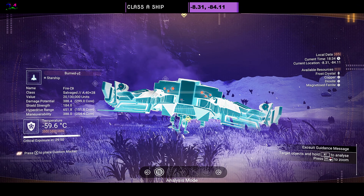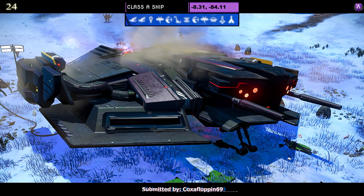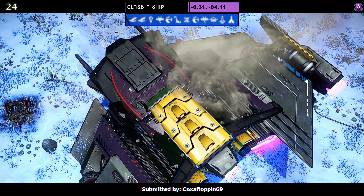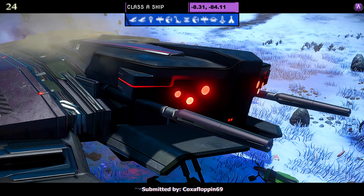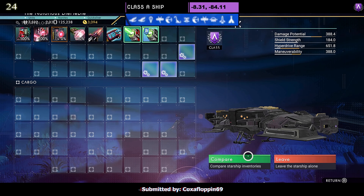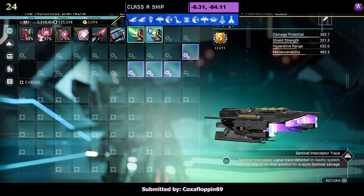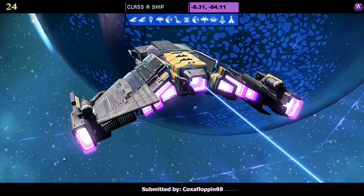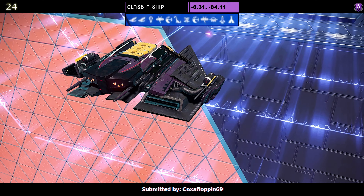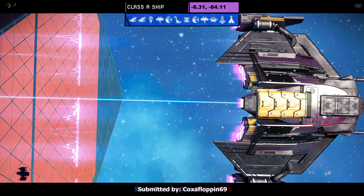Ship number twenty-four, another six-eyed sentinel ship — Class A submitted by Coxafloppin69. This one comes in yellow and black, with purple accents. Six eyes at the front. Three supercharged slots grouped on the right as an A, and four on the right — very close, in a neat pile — as an S. In the air it looks very nice with those six eyes. Very simple shape, but yellow and black make it work. I like it.